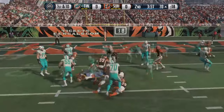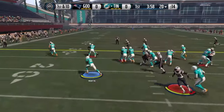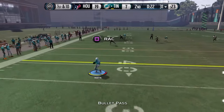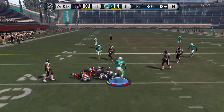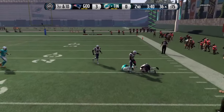Even when he didn't get the animation, at the very least he fell forward for a few extra yards, so turning him into a power back was a good idea. When it came to breaking tackles on his own, he wasn't perfect but he was definitely better than Amon Green was. I'm not saying he'll break tackles every single play, but don't be surprised if you see it happen at least twice a game.